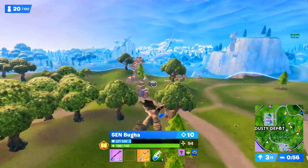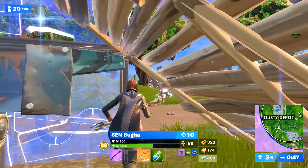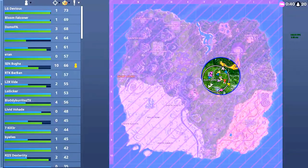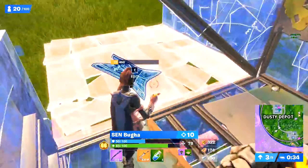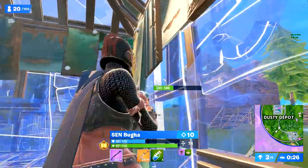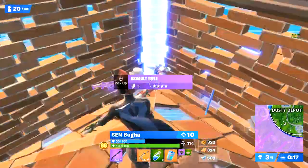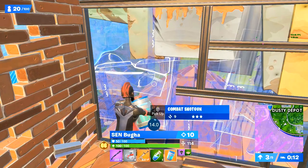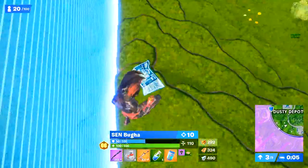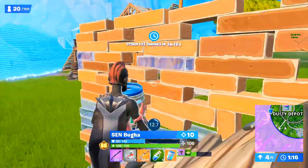He finds a launch pad. He's in zone. He goes all the way over to the edge of the map with two launch pads. Not only are you mechanically skilled, Booga, you have a good mind on you. If I could not have called that — I really don't know if that's why he used two launch pads to get all the way over here, but if it was, I'm a little impressed.